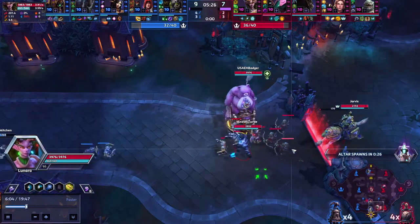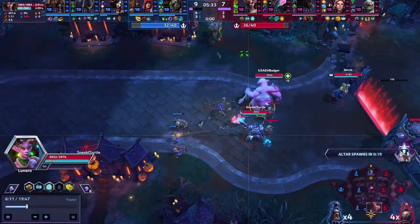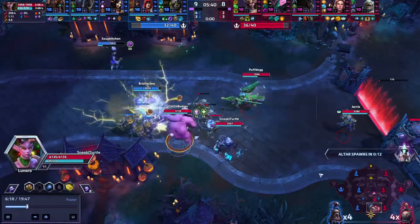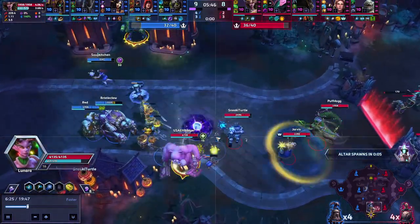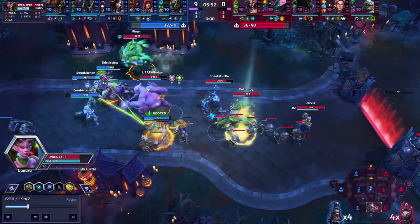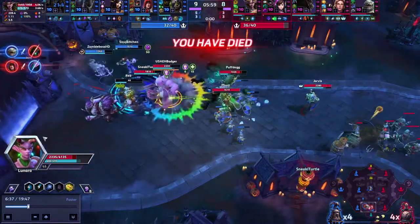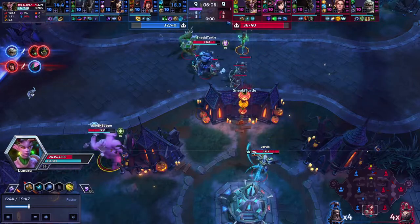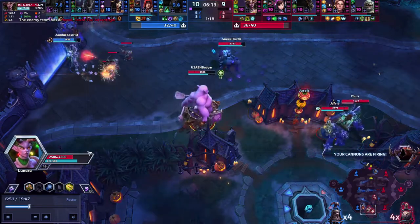We didn't get the wall, we took a camp — whatever, we live with learning. Red team needs to come back. We're gonna be behind on 10s, and we see it spawning bottom, so we definitely want to defend bottom. I like Diva's early rotation here to try and get a kill. Nice hook — it's gonna be close. Yes! Well done! We get red too — beautiful! Perfect, guys.